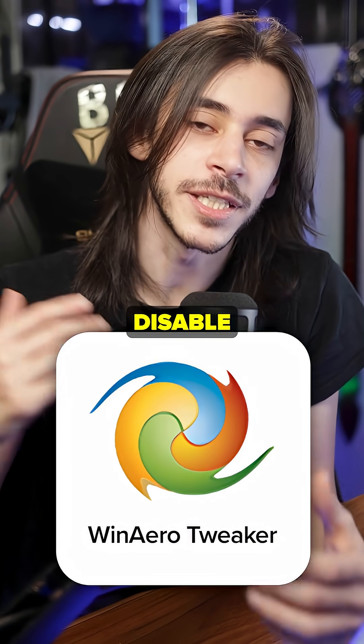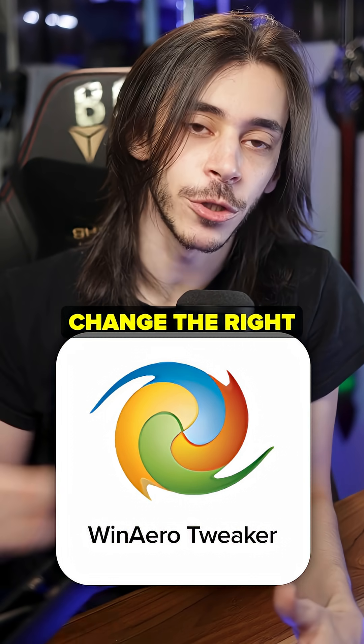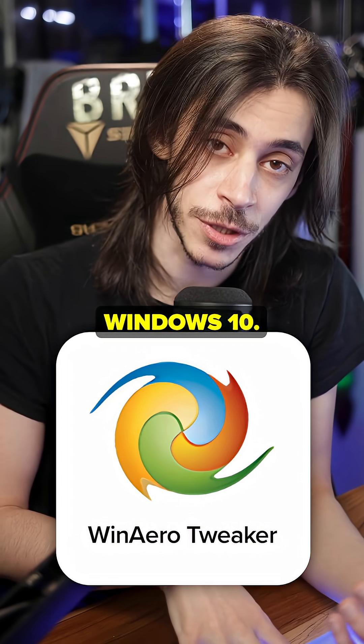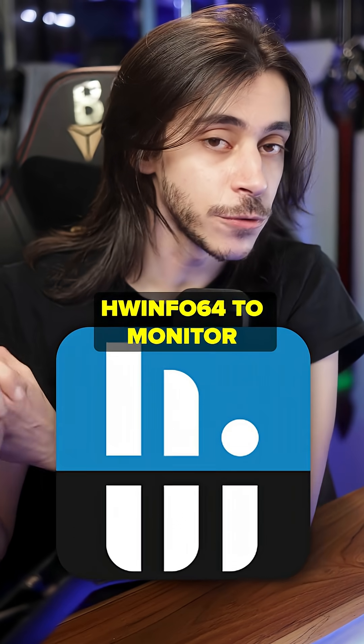Another thing: you can use WinIRO Tweaker to disable telemetry, disable automatic Windows updates, disable a bunch of stuff, and change the right-click menu on Windows 11 to be like Windows 10. I also make stuff appear faster when you hover on it — you can change things however you like.